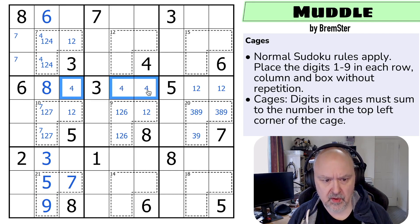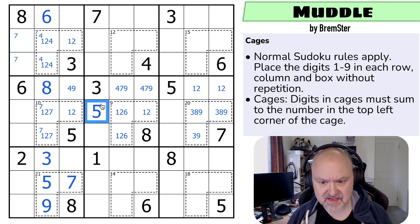So this is a triple: four, seven, and nine. There's no seven here because of the seven placed in this box. There must be a five in one of those two, because there's no five in those or those — and that five rules out the other cell. That's a five.